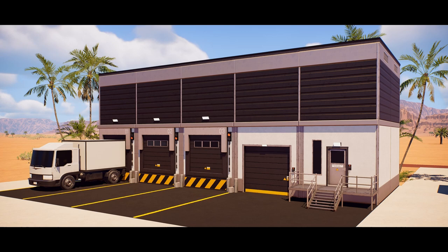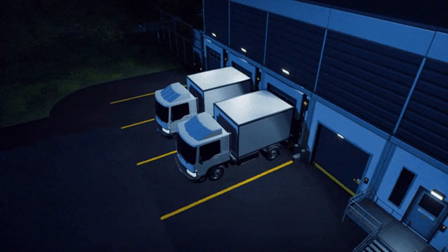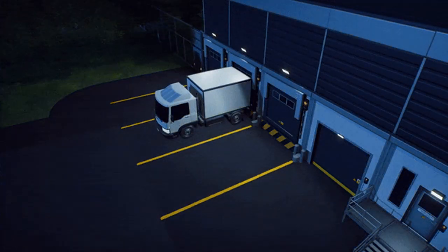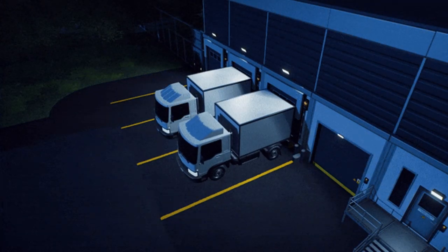The loading bay is a module that imports resources for animals and guests. This building can only hold a small amount of items, relying on staff to distribute supplies throughout the park. When resources have been collected by staff, a truck will depart to replace missing inventory, returning later in the month. Downtime between deliveries can be improved by purchasing up to two additional trucks per loading bay. You can see a GIF of the trucks departing and entering — it's an interesting little system.